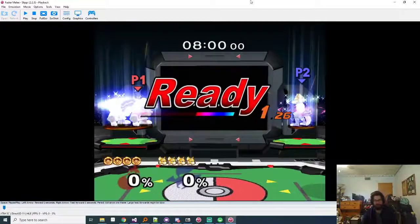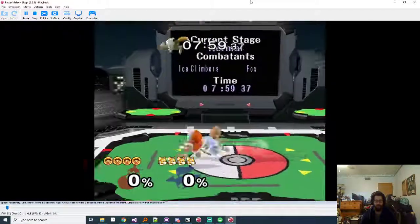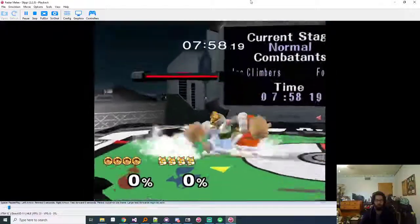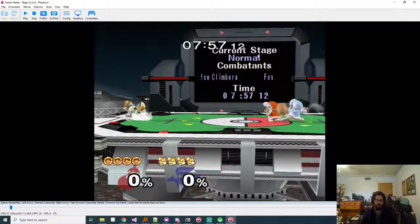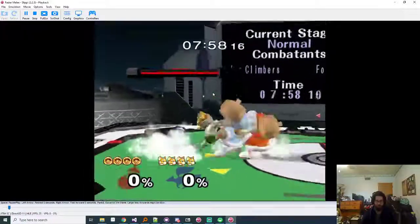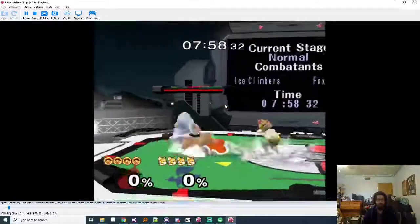This stage is by far the best stage for them outside of FD - it's incredibly strong for them. Without the transformations it's definitely not as good for Fox. You have to watch out a lot coming off the side platform on top of them on this stage because they're usually ready with their up smash or short hop aerials. Up smash hits on the platform on this stage, which is the big deal here. They're a lot more aggressive if you go to the platform a lot.